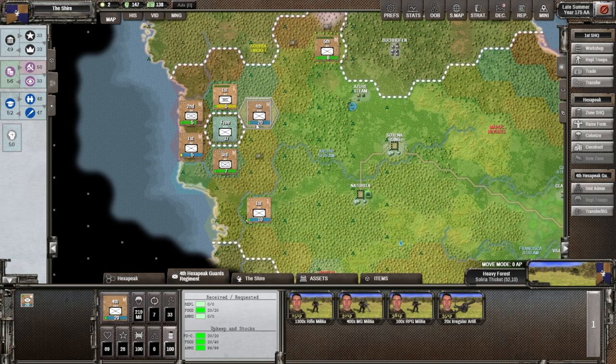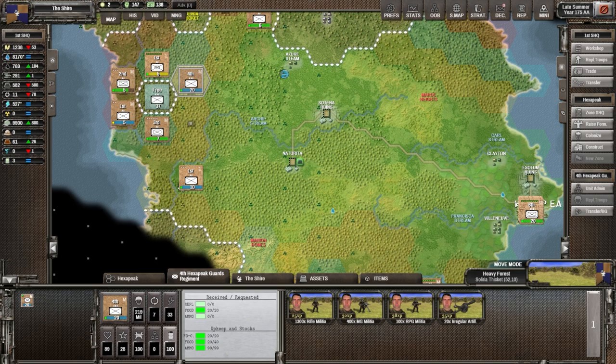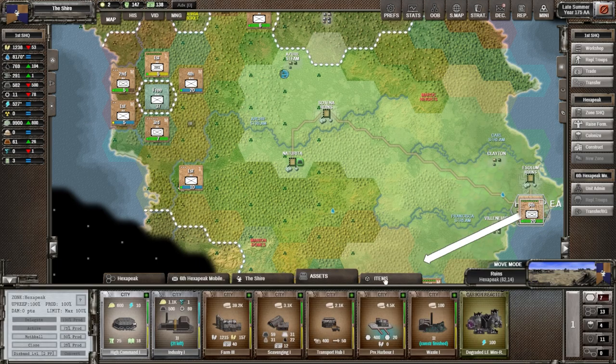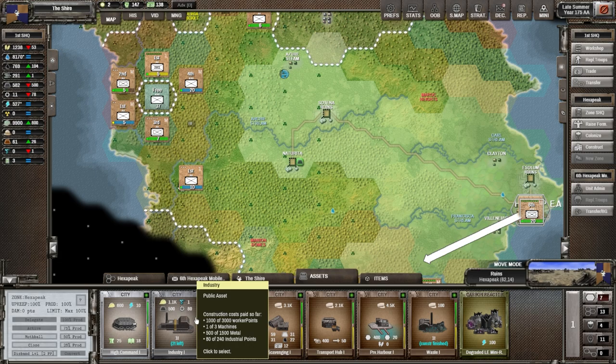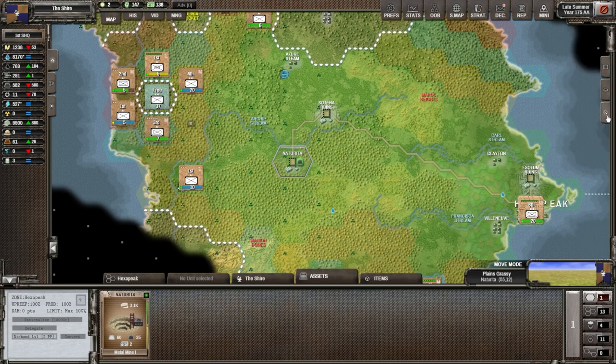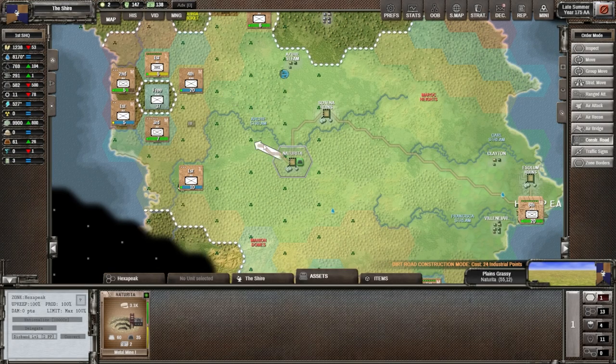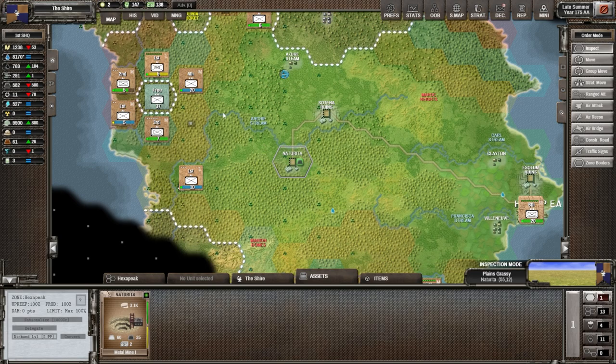The color indicates they have very good readiness there — 33. We have to get as much as possible. I could put a road in here — we have about 11 industrial points because I'm using them for the factory. Let's check that factory in assets — two turns left. We have 500 metal and 80 out of 240 industrial points, which is going to be a problem to maintain. I don't have enough for roads — 11 points isn't going to do much. Dirt road costs 24; I can't do it.